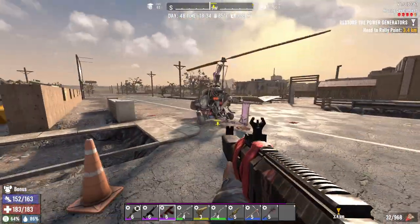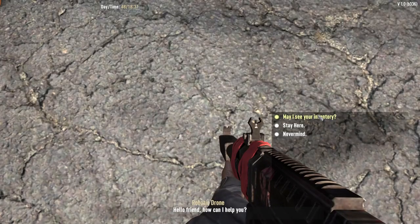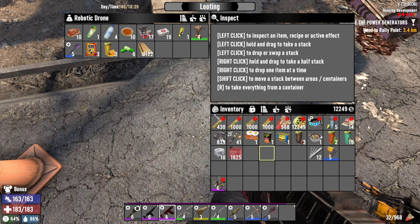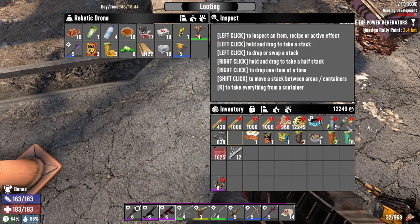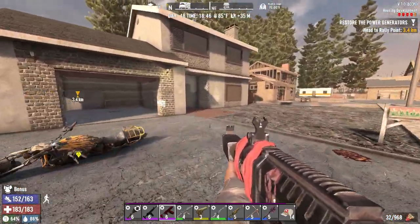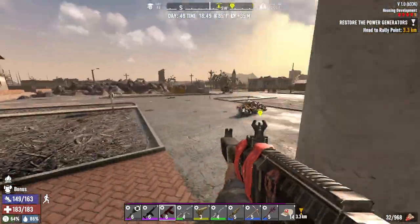We are ready to go. We have our level 6 shotgun with us right now. We've got plenty of food, plenty of first aid. Abby, it is a pleasure to serve. We'll put the wood in Abby, the duct tape, and our nail gun. I think we are good to go. We're going to move these down there and put those pipe bombs there. We're making a ton of 9mm for the turrets. We're ready to go — let's go to Judy Witch!